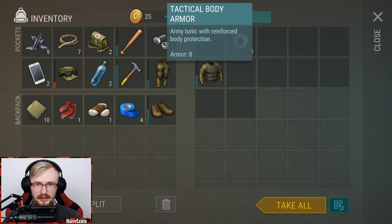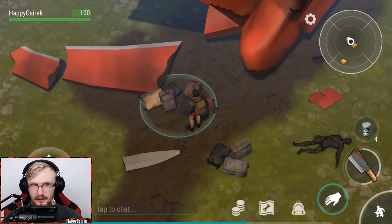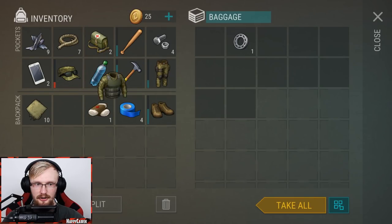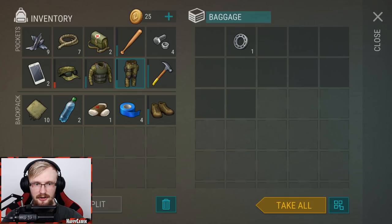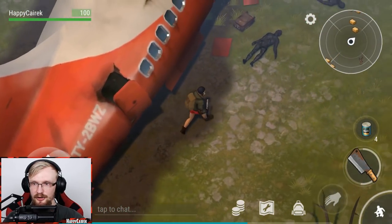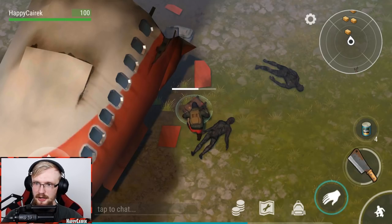We definitely have to pick up the tactical armor because in the beginning of the game it's cool. Let's eat one bacon - we're going to restore our hunger. We're going to have almost a full military set. It's not the best, but let's keep it. There's still more stuff we can unlock - this is seriously one of the best events for beginners.